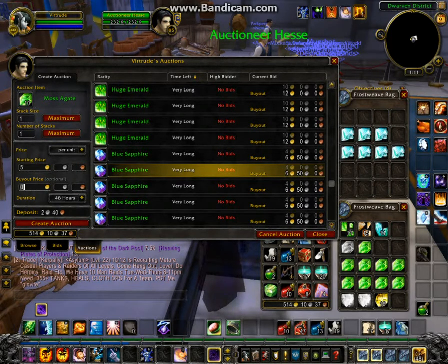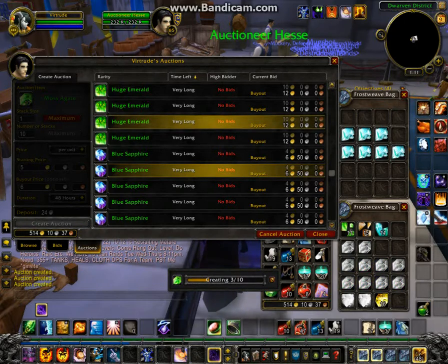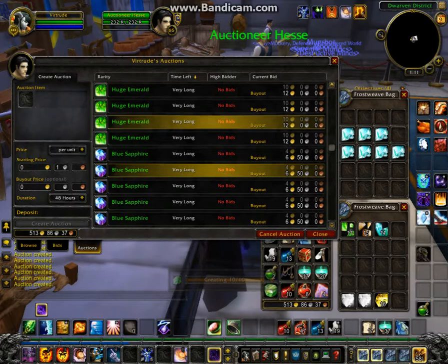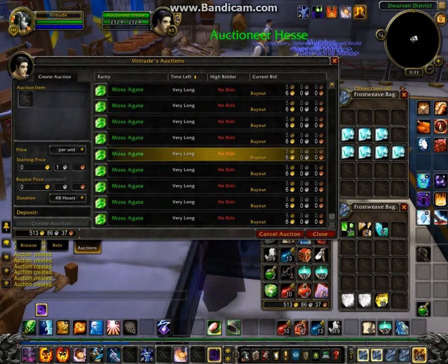What we're going to sell the moss agate for is a starting price of five gold and a buyout of seven gold. There are ten of them, so we'll put those in.